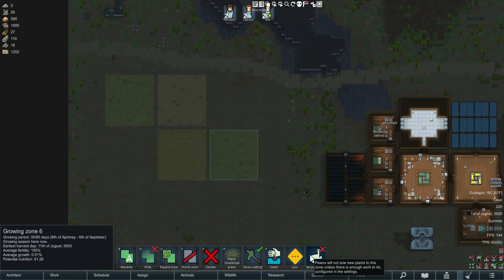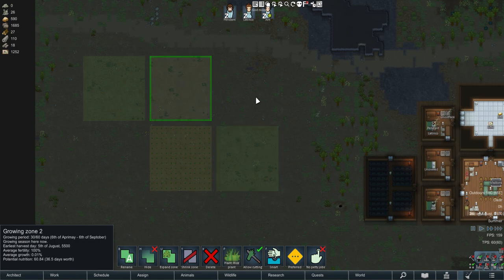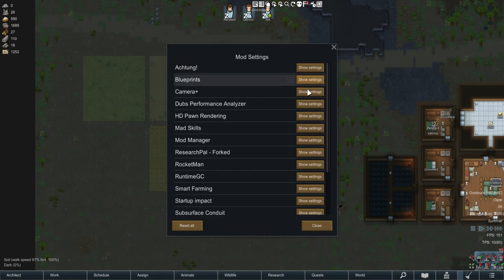There is a third option called no petty jobs. This is a pretty interesting part of the mod - it allows you to configure your zones to basically not be refilled if they have a certain amount of empty tiles in them. This is pretty useful if, for example, you have grazing cattle, which is the example the mod gives. Another useful thing is if you have a whole bunch of blighted areas - you can switch this on and after they clear them out they won't waste too much time on it.